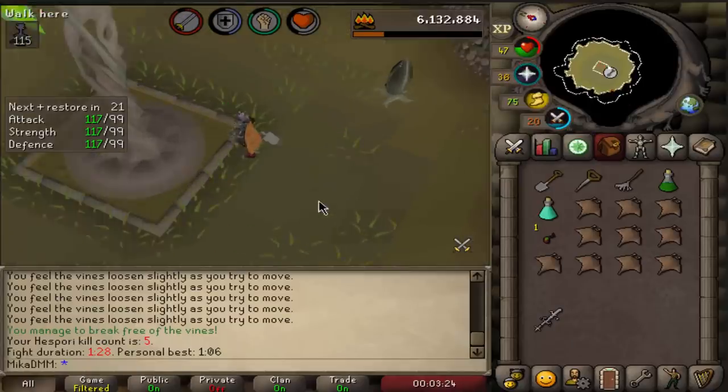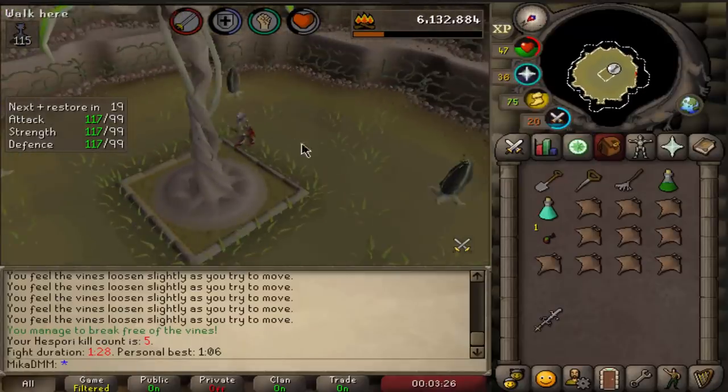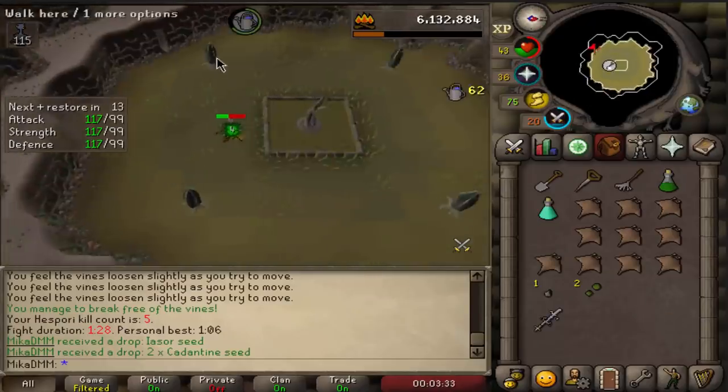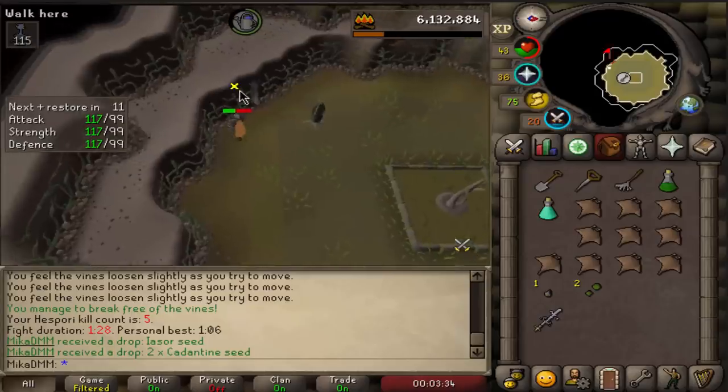Here we go, another Hespori is defeated. Let's see what we get from this one — a Yasori seed and a couple of Kadentines, not bad. Let's do a farm run and this one will probably get me a level.